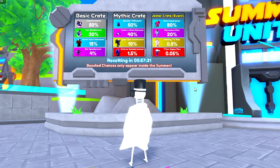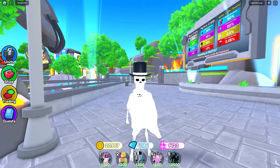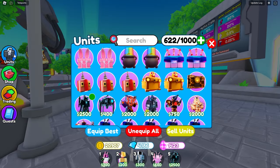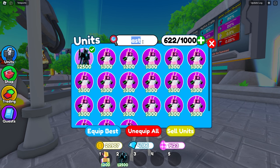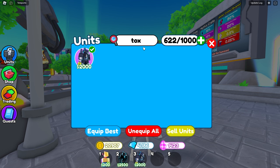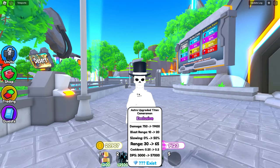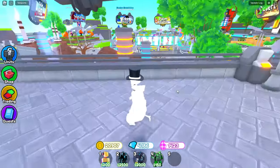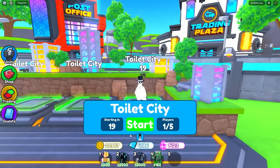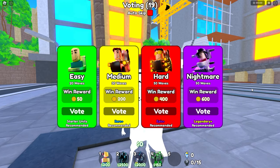It doesn't look like there's any new summon unit, only the Astro Upgraded Titan Cameraman. So what's the best place to use the Astro? That's right — nightmare mode. Also, is this just the upgraded Toxic? That's literally all it is. Well, we're gonna test the two against each other and see which one's actually stronger.